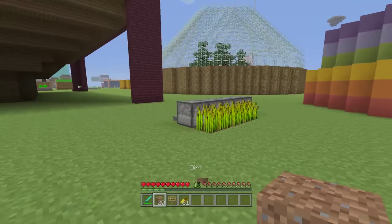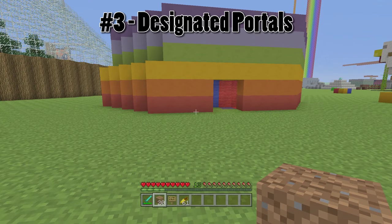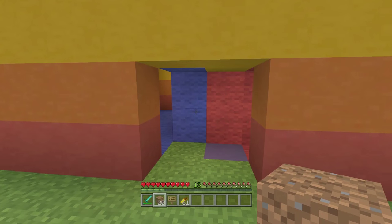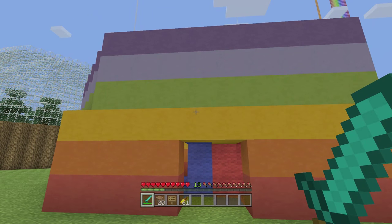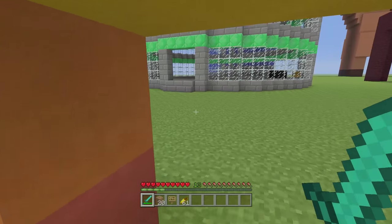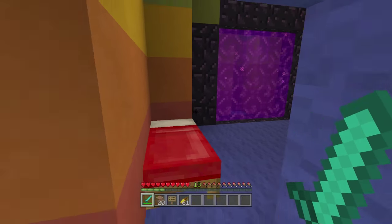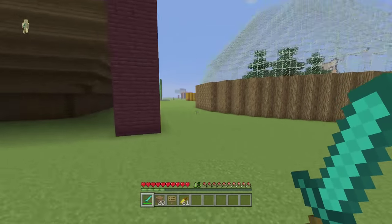Let's move on to the third thing you're going to want, which is kind of a console-specific one — on PC it's not such a big deal — and that's the management of nether portals. Nether portal linking is a bizarre thing, and basically if there are too many portals in your world you'll have real problems linking them up, and you'll start going into other people's houses. What you should do on your server is tell people not to make their own portals; instead, set up portals in designated points so everyone can go there when they need the nether, and they'll be linked correctly.